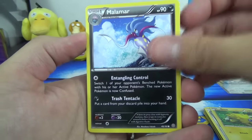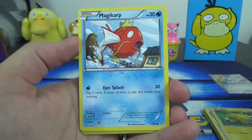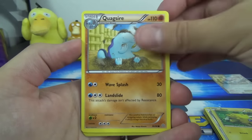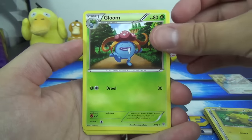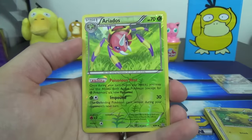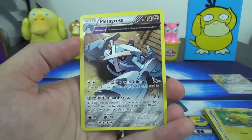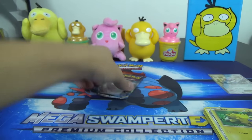For Ancient Origins, we've got a Malamar, Unown, Magikarp, Quagsire, Clawitzer, Vaporeon, Paint Roller — aka Splatoon — Ariados Reverse, not too shabby, and a Metagross Ancient Trait rare. That rounds out that set.